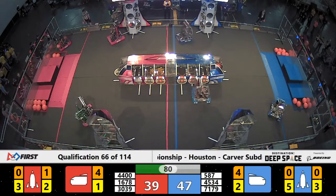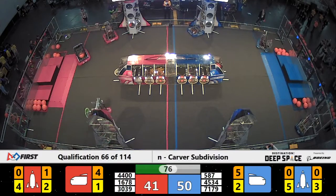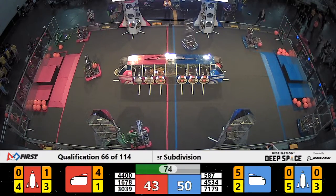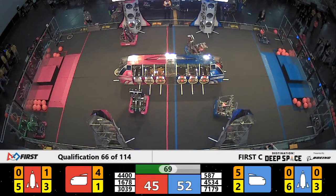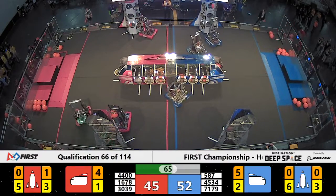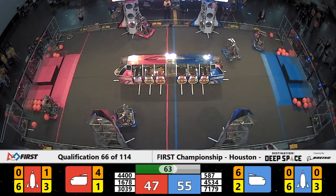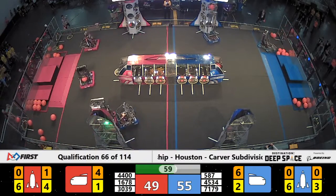Blue Alliance still leading by 6, as we're counting down to the 75-second mark. For the Blue Alliance, I have six hatch panels now on the Blue Rocket, courtesy of 71, 79 and 45, 34 — the TARS and Blitz crew. Now cargo going into the Blue Rocket. 71, 79 out of Garland — that's Crossfire delivering yet again.